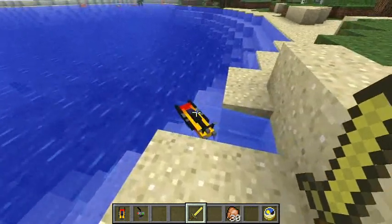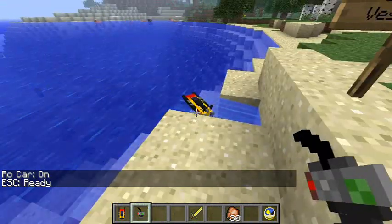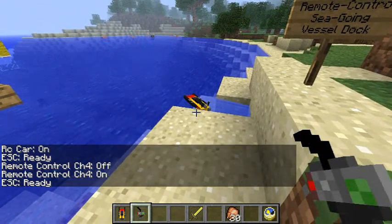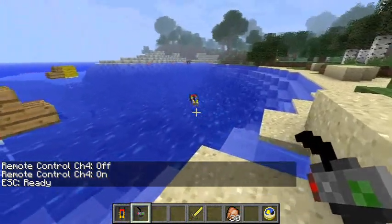You will first need to right-click the boat like so to turn it on. There we go. My goodness, lovely. Then put the remote control in your hand and right-click the remote like so. Once more, turn it on. Away you go. You can now use the O, L, K and semi-colon keys to drive it, old chap.